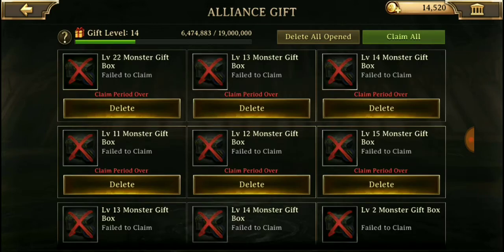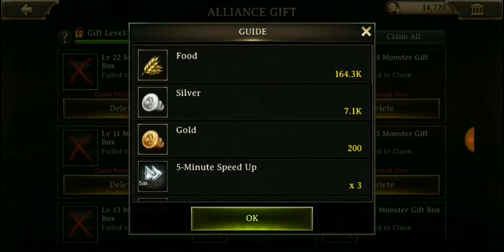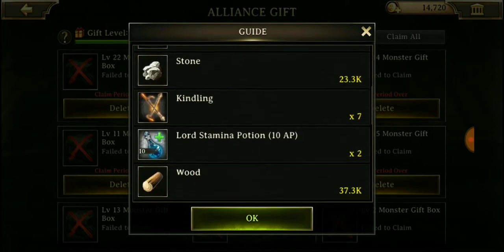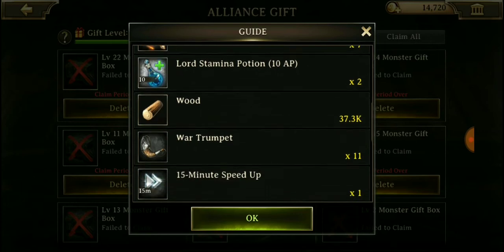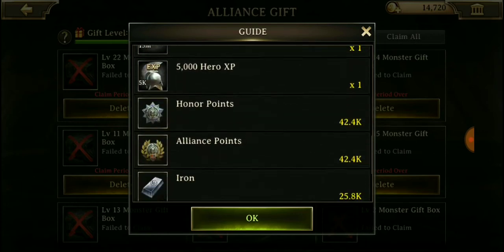We got a lot of alliance gifts — let's claim all of the ones we can get. We got a lot of food, silver, gold, five-minute speed-up, one-minute speed-up, stone, kindling, wood, ward, stamina potion, war trumpet — damn, that's a lot of stuff.